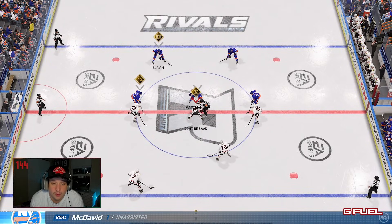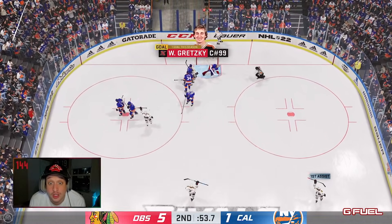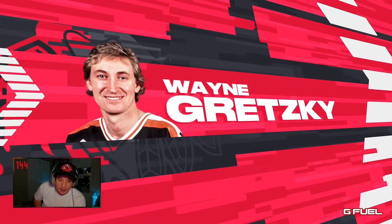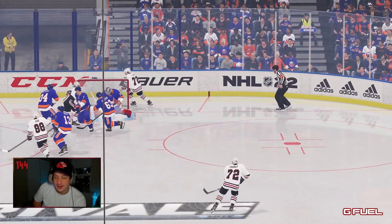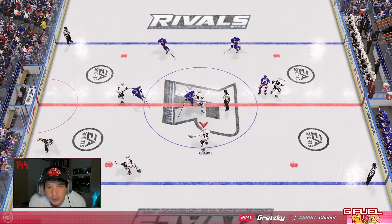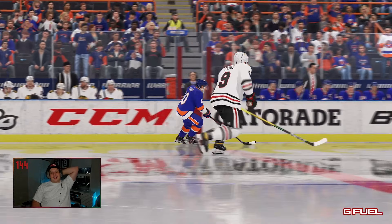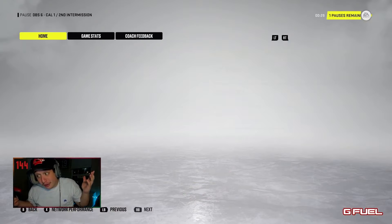You know what? Gretzky literally just dominated Carey Price — I don't think I've ever seen an animation like that. Carey Price was gonzo. Obviously I got lucky that it went in, but if I had that free forehand, I dangled him out of his shoes. Look at him! After me saying I haven't been able to score, I'm scoring left and right now. I need a one-timer with McDavid though. McDavid feels so freaking good. What a save, Carey Price. Quite the second period, and somehow this is my play of the game.